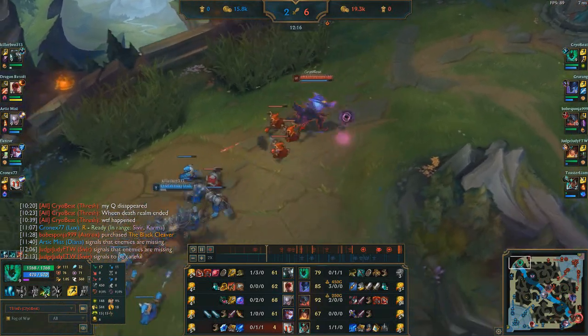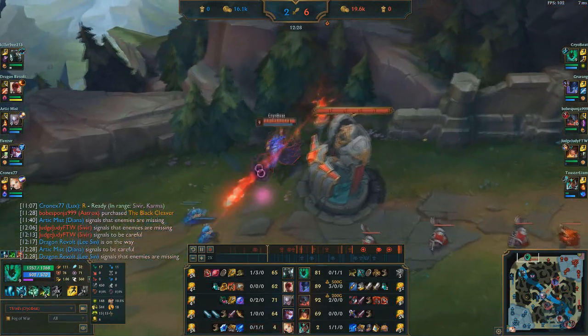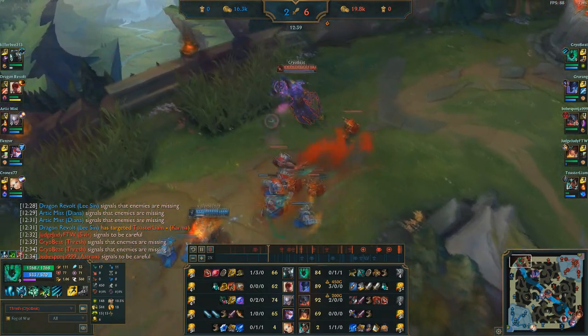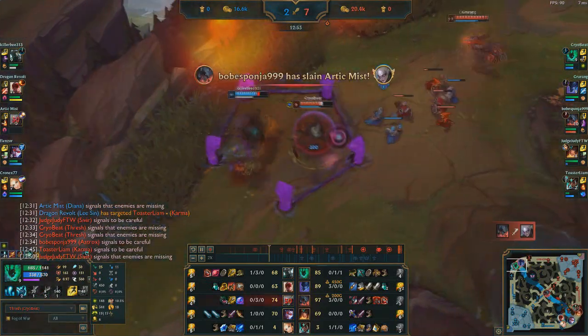Until then it's just kind of a frustrating thing to deal with. I'm not sure I would have gotten a kill out of that if the hook landed, but maybe we could have both died or something. Anyway, Nocturne's waiting for a gank — he's got his ult ready.